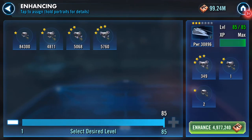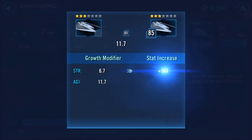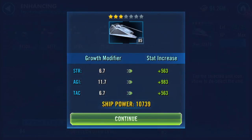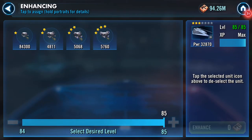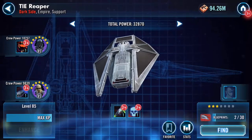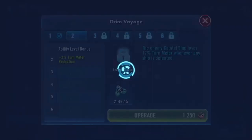Let's max it. What does it do? We'll go for the six first of all — the enemy capital ship loses turn meter whenever any ship is defeated.